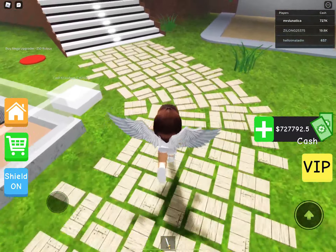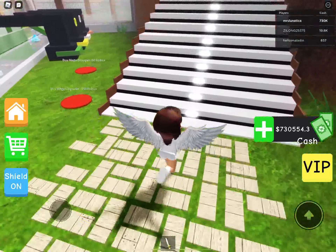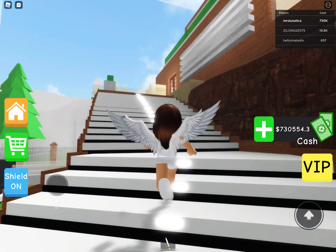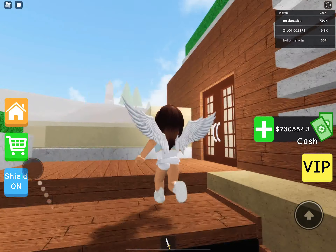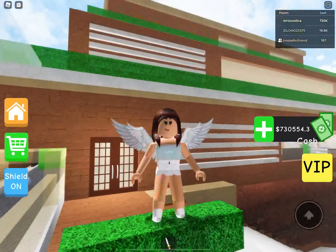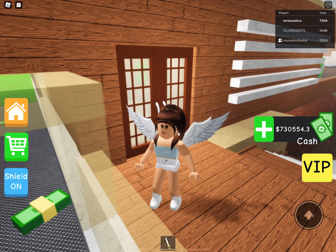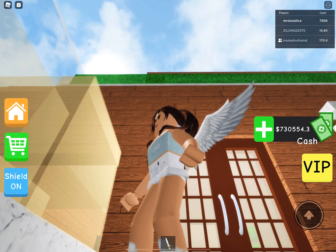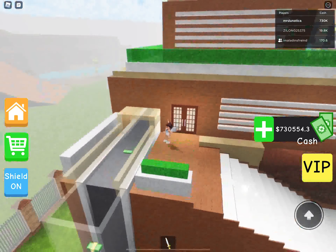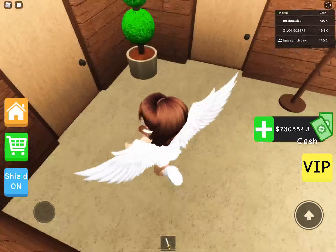Then over here there's a pathway, and this is my cash area. There are huge stairs here, and there's this plant — I don't really know what it is. There's also a secret way to get onto the roof — the top roof, not the soccer court area.